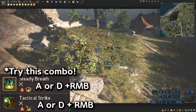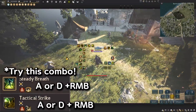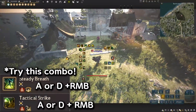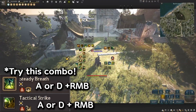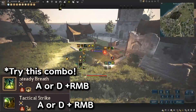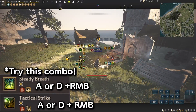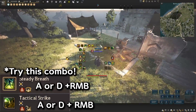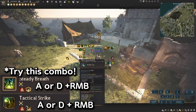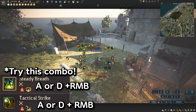Try this combo — Steady Breath and Tactical Strike. With your main weapon out, if you do A or D, R and B, it uses Steady Breath. If you do it again, it uses Tactical Strike, which can give a knockdown. So after healing yourself, you can give a nice CC. When they get knocked down, use Double Tap — press number 2 — give a second CC, and then do your combos afterwards.